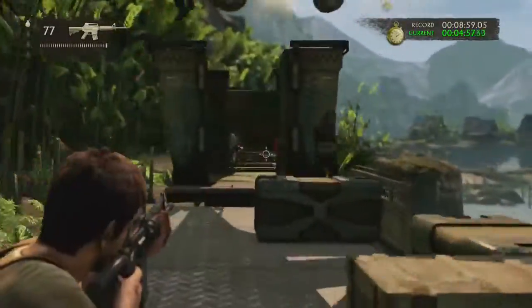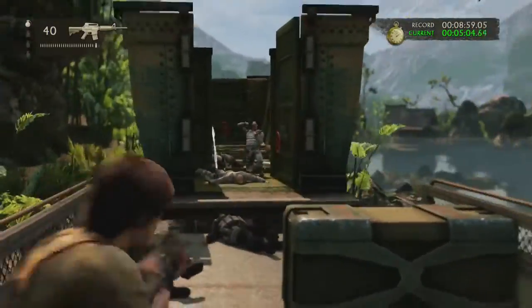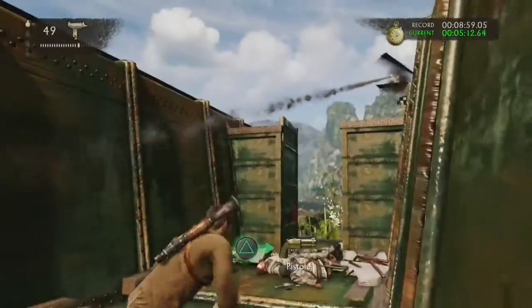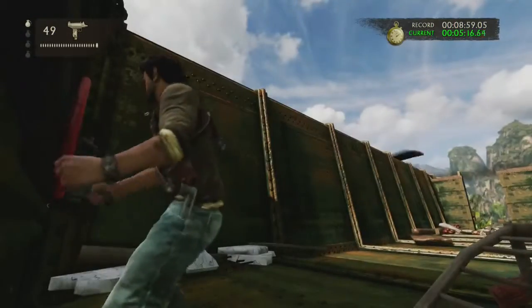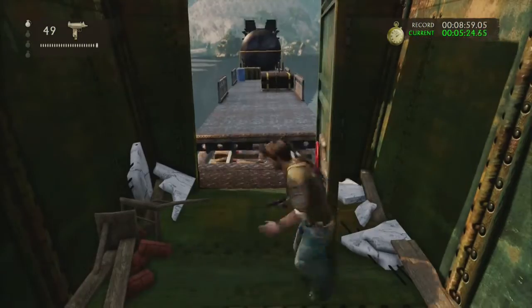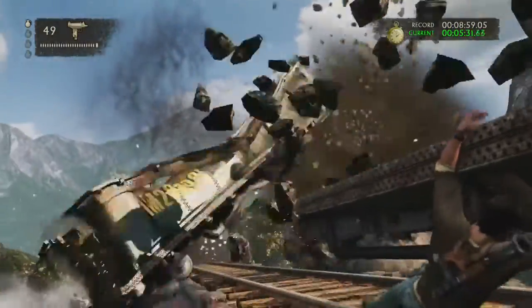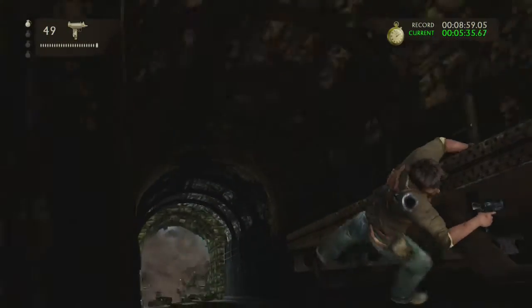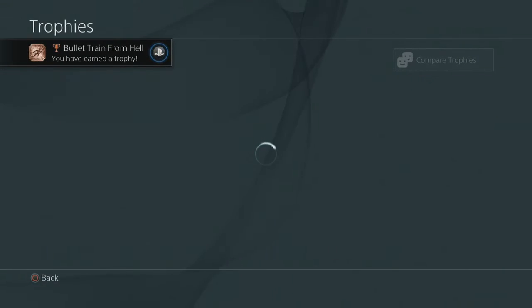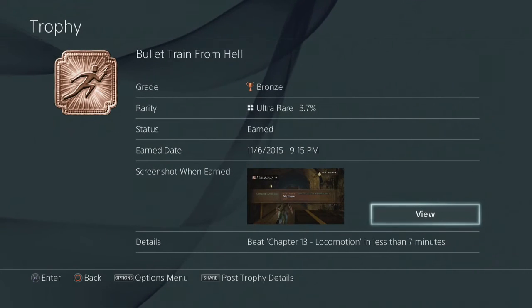Just run — we're almost at the end here. We have a few guys up here. This is the main part with guys and there's not even a lot of them. Yeah, took them all out. Pick up this RPG — I don't know if you have to, but shoot at the helicopter, do it for fun if anything. We've got a minute and 40 seconds left and we should be fine, we're almost at the end. You get to the end when you make it to this tunnel. Just run a bit forward and that'll be it. There you go — 5 minutes and 40 seconds, a minute and 20 seconds to spare. That is Bullet Train from Hell — beat Chapter 13 Locomotion in less than 7 minutes.